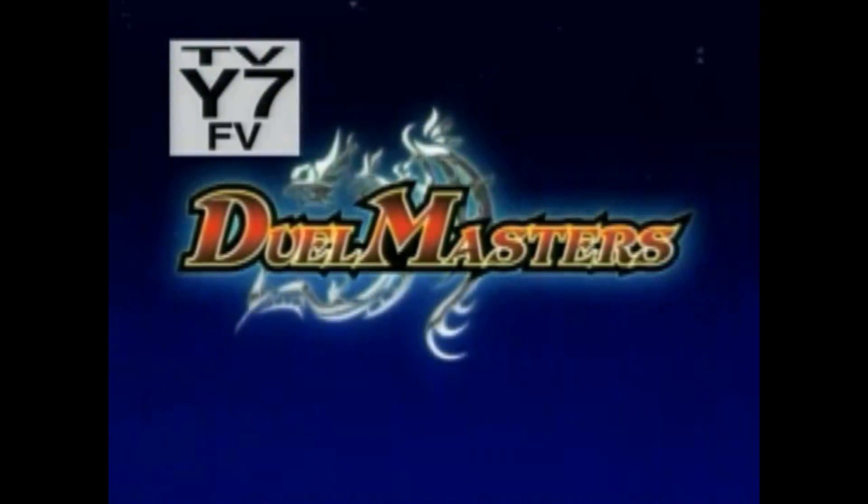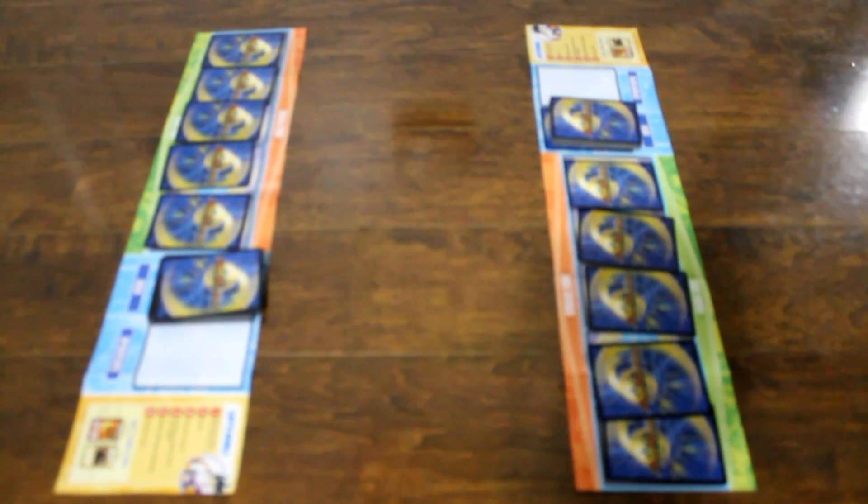Shields up. My first turn. I draw a card, charge mana, and I pay one of my mana to summon Order Gear the Sky Garden.